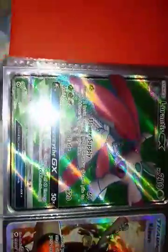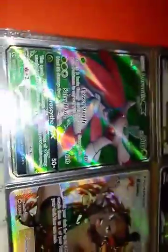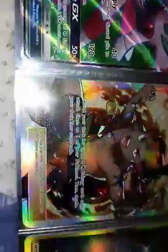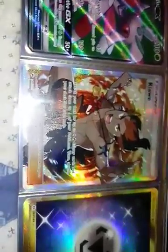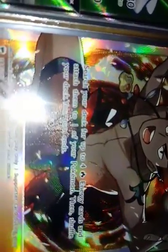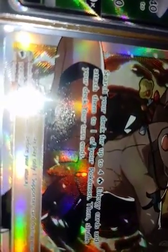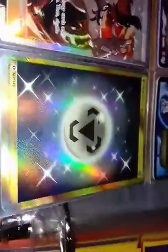Then I've got a Lurantis EX — I pulled this from Family Dollar. And here we go to some of my secret rares: a Kiawe full art trainer — he's one of my favorites. His ability lets you search your deck for up to four Fire-type Energy cards and attach them to one of your Pokemon, then shuffle your deck. It is not a secret rare. And guys, it's not fake — it's just the way the camera is.